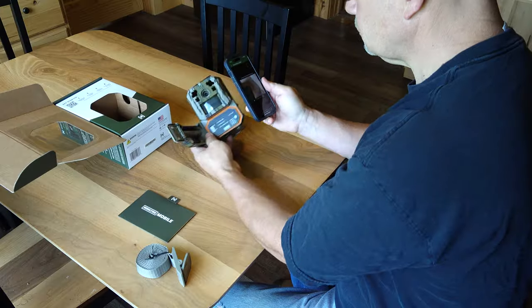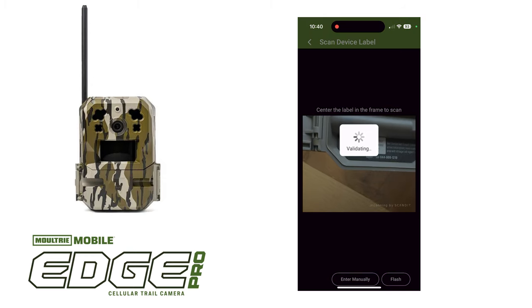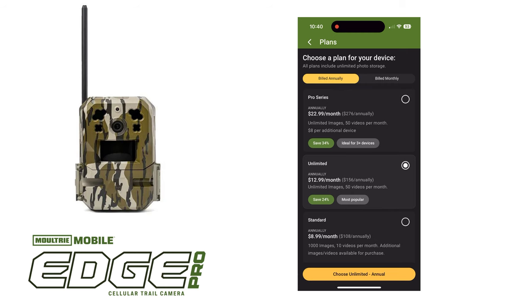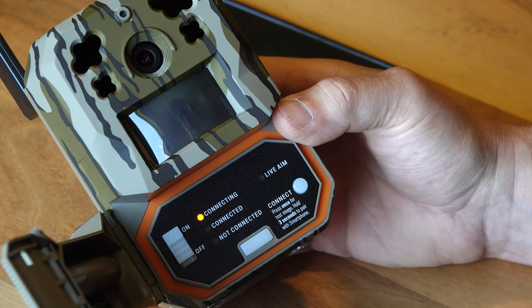Easy setup. Setup is the same as the previous Edge camera. You simply open the app, click on activate, and follow the prompts. It takes less than a minute and is a simple process. Just choose your plan and connect.